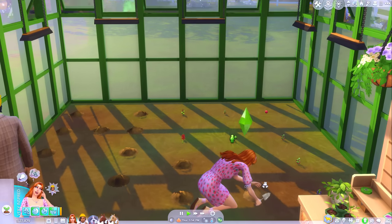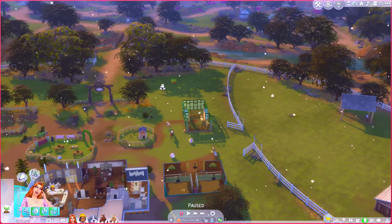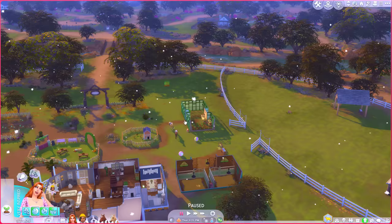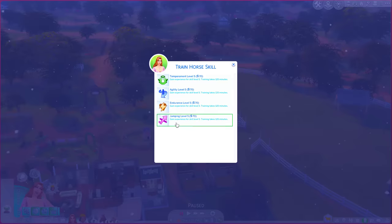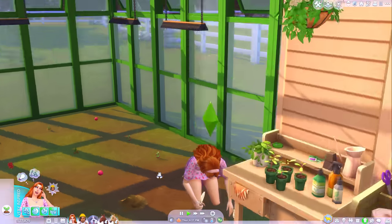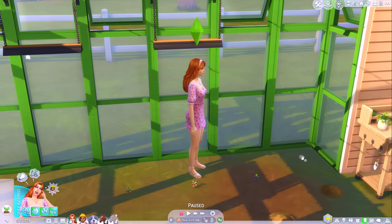This place is going to look beautiful when everything's all growing and sprouted. I'm going to send the girls for some training. Tulip can do jumping, and then my little Pumpkin — maybe she could do temperament. Okay, perfect. Horses out of my hair doing a bit of training. Don't just stand there — keep planting, girl.